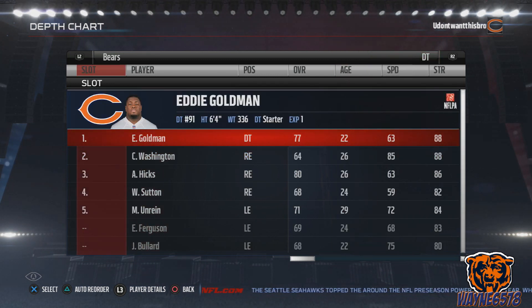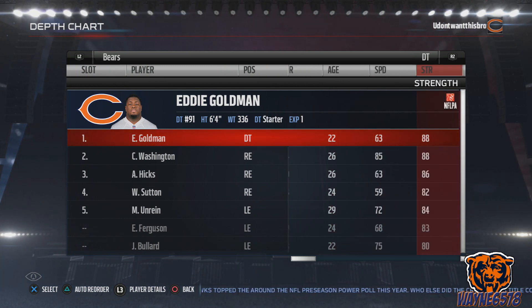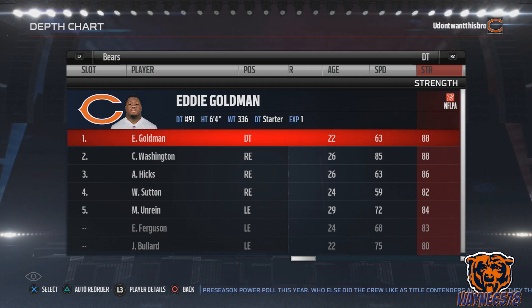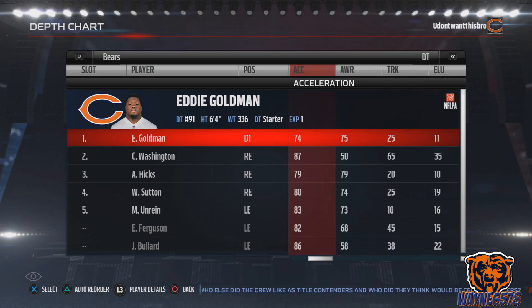For your defensive tackle and nose tackle, you want your strongest guy with the best tackling. We're looking at strength: we have Eddie Goldman, Cornelius Washington, and Akeem Hicks. We also have Unrein, but we have him at the ends. You want the nose tackle to have great tackling — usually nose tackles all have decent tackling, but you want to find your strongest person with the best tackling combination.